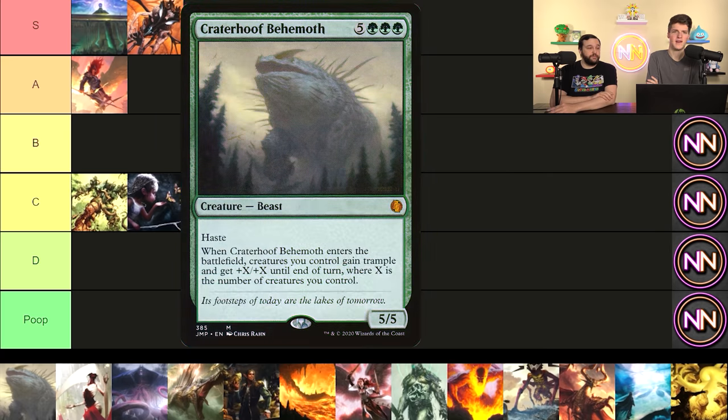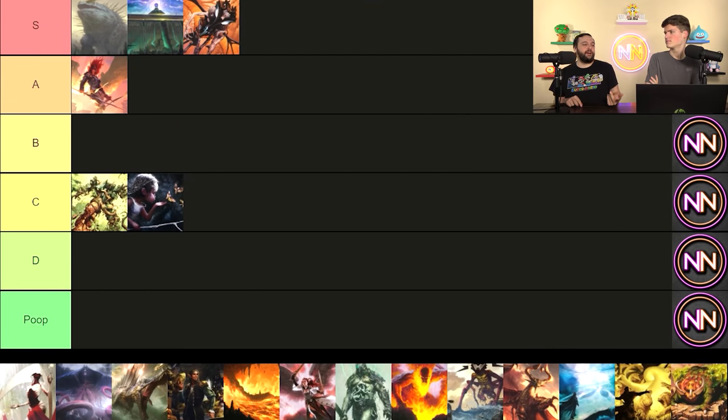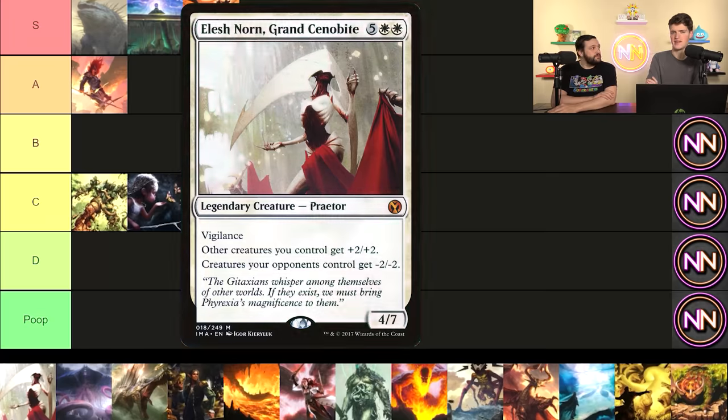Craterhoof Behemoth is another easy windmill slam S tier. It ends more games than almost any other card — I would argue it's possibly number one for ending games in Commander. It's a joke how little effort you need to put in to win the game with this card. For haymakers specifically, it's S tier. If I had to pick one card as the quintessential haymaker, it might be Craterhoof. It's the blueprint, the game ender. If you want to end the game in Commander, this is the card — it is easy mode. I'm slamming it, I have five creatures, the game is over.